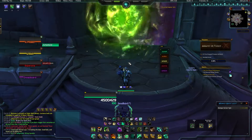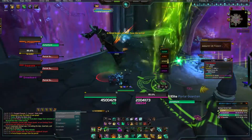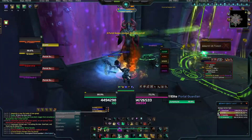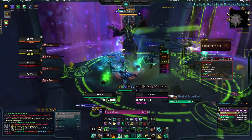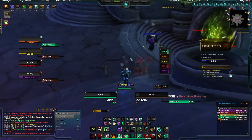Okay, so basics of the tank — let's do it. Click on him: Blackout Strike, Keg Smash, Blackout Strike, Fire, Blackout Strike, Tiger. I'll Keg Smash for fun. I almost always interrupt when you can. Yeah, it's very easy.